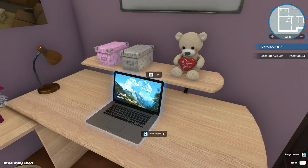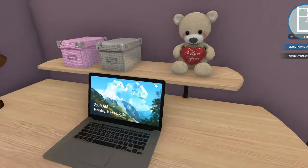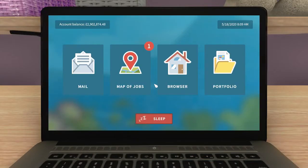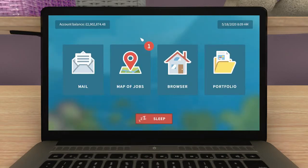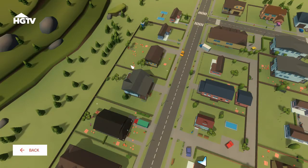We're at our tablet and I'm presuming we'll start with some jobs here. There's nothing new in the mail tab, but there is a new tab labeled 'Map of Jobs' with a notification. They're doing it differently to before - in the past everything came through mail and then we chose what we wanted to do.